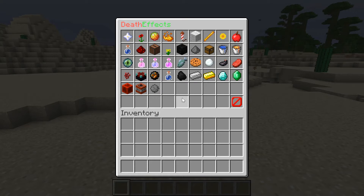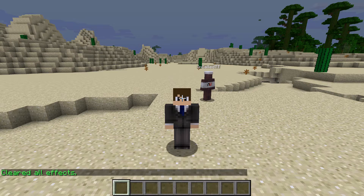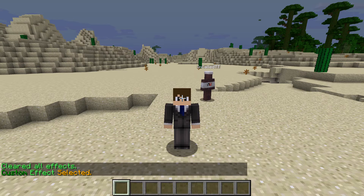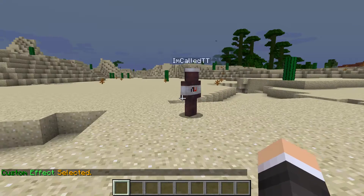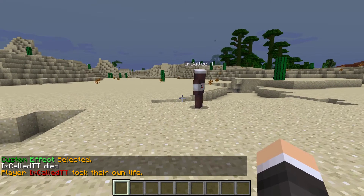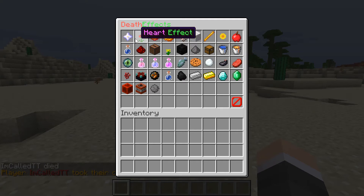We're going to do slash DE — that's the base command — and that's going to bring us to our GUI. Here are all the effects, and you can clear your current effect there. My helper TT will be helping us show these effects. Let's see the custom effect. That's the basic effect that comes within the config, so you're free to change that up however you like if you're pretty good with configs, or you can leave it at that.